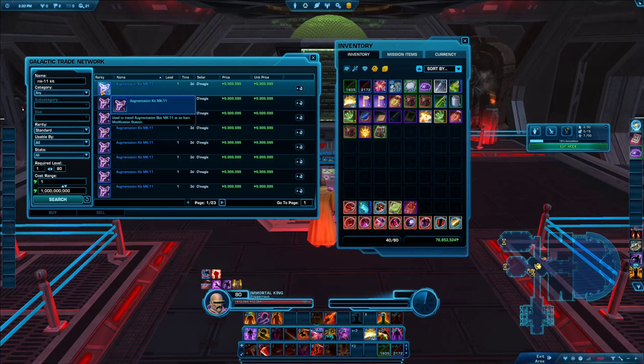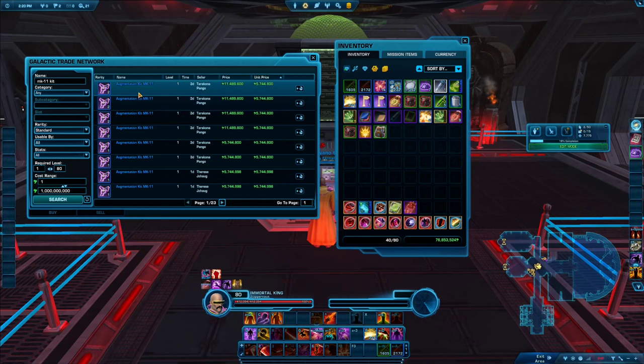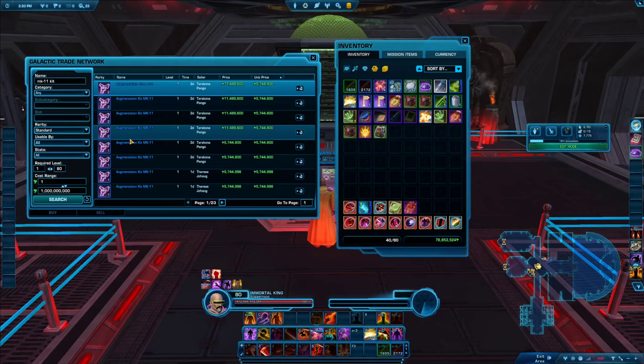Don't forget to buy the augment kits, because you'll need those to add augments to your existing gear. Sort by price and make sure you buy the augmentation kit MK11 specifically — there are also kits called MK10 and lower that you do not want. You can craft those as well if you're into crafting, otherwise just buy them off the GTN.